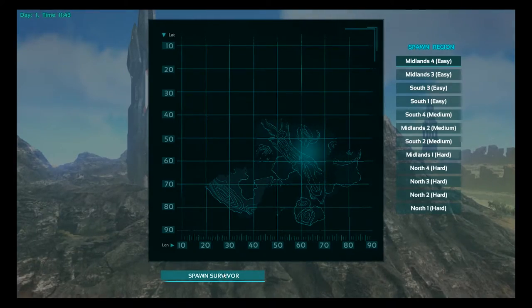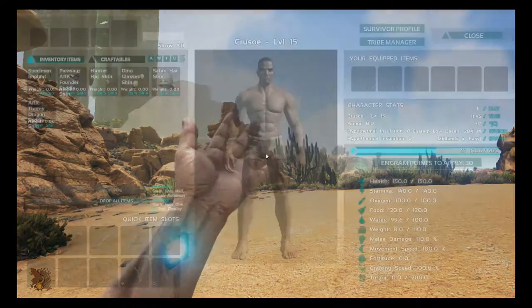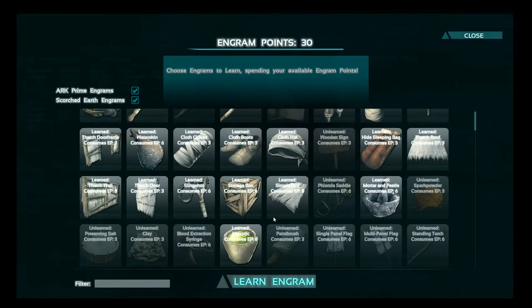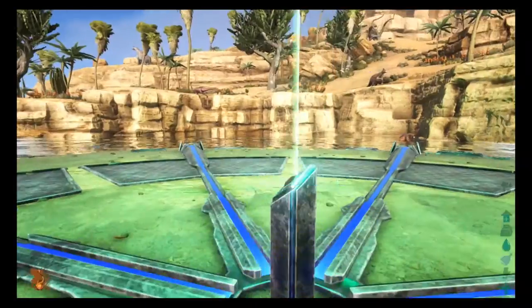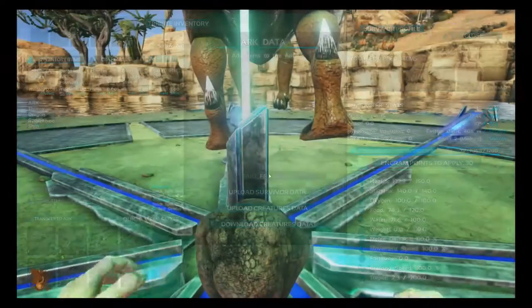You'll now be able to see the character that you uploaded and you can download that and continue playing. Now you're in the new map, you'll see you've got your existing character with all your skills and levels intact. To retrieve your dinosaur, you'll need to head to an obelisk and download it there.